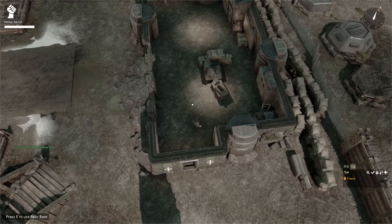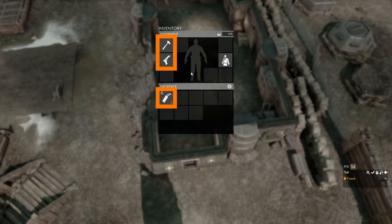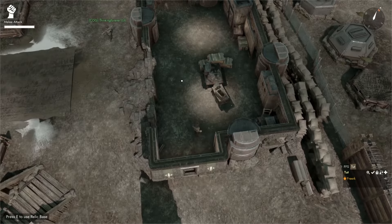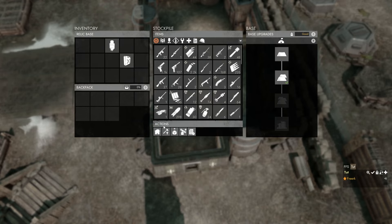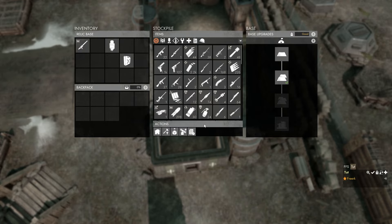If we want to kit ourselves out for the front line, we can press Tab to open our inventory and see that when we spawn, we spawn with a hammer, a pistol, and two magazines of pistol ammo. If we want to get rid of this, we press E to open the base, go to the Actions menu, and click Submit Starter Kit. This will remove from our inventory the hammer, the pistol, and two pistol magazines.